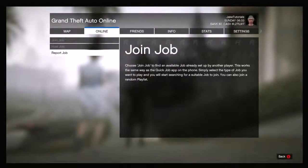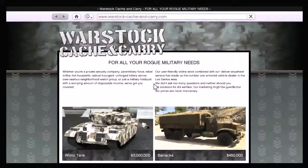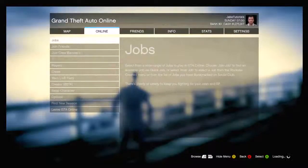Scroll over to online and then hover over leave GTA online. Leave. It will load up the game store — back out of it. The website will pop back up. Click on the vehicle and hover over buy it now. Press and hold the start button for three seconds then let it go and quickly tap A. The menu will pop up. Press start to back out of it.